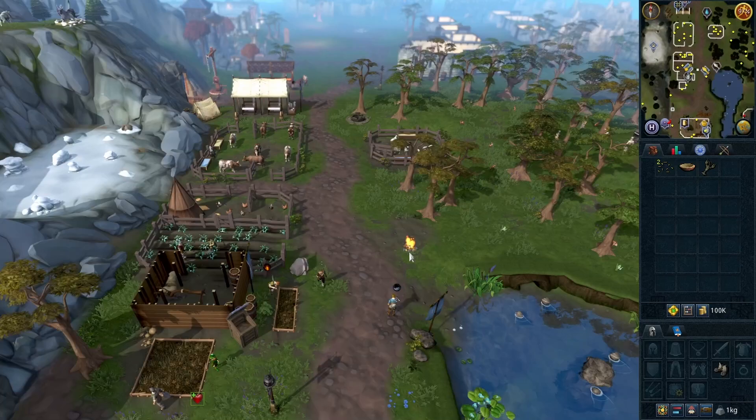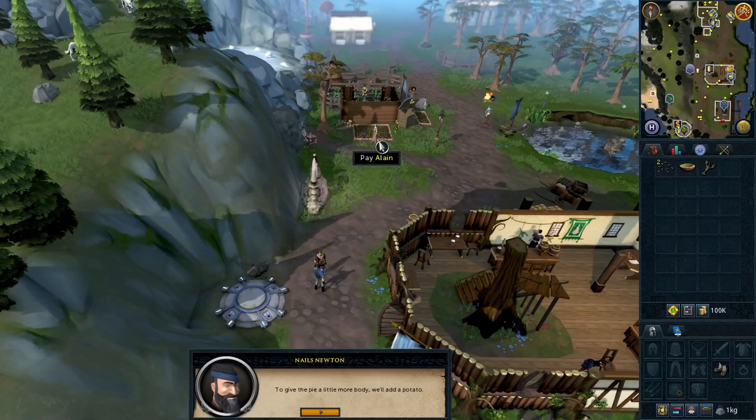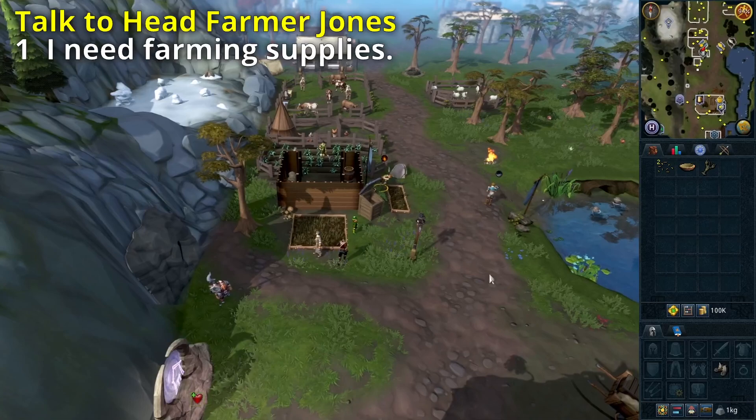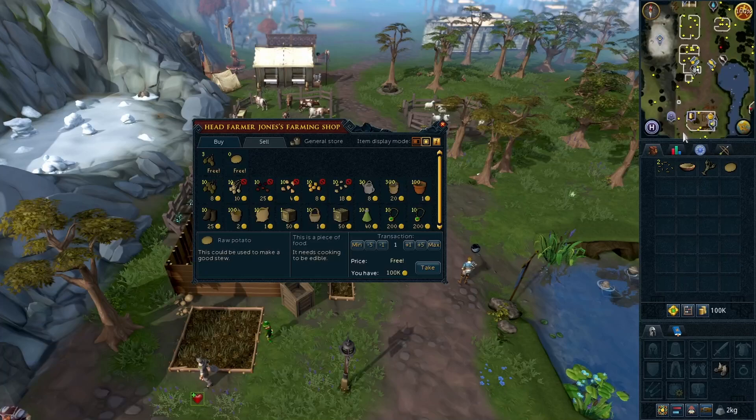Go south. Talk to Nails next to the loadstone. Go south and talk to Head Farmer Jones — you will get a free raw potato. Select option 1 to buy one raw potato; it's free.